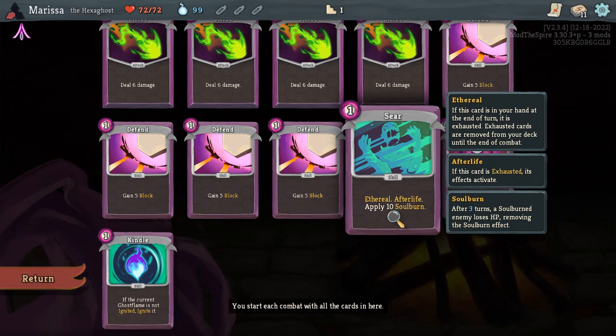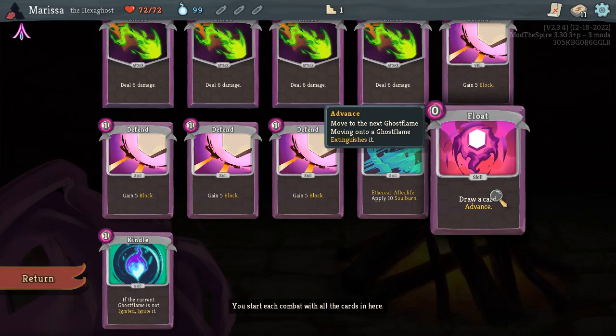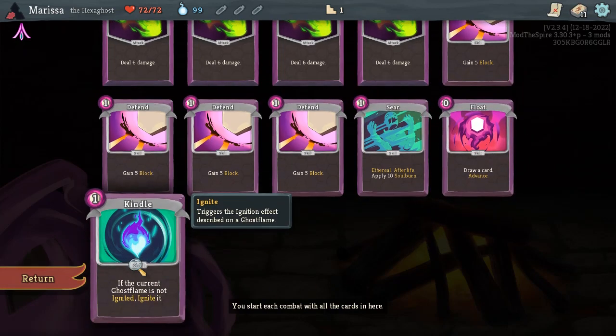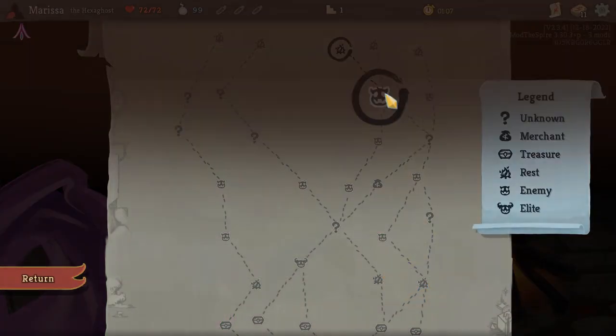Afterlife! If this card is exhausted, its effects activate — and apply 10 Soul Burn. After 3 turns, a Soul Burned enemy loses HP, removing the Soul Burn effect. I don't really understand how that works, but it'll probably be explained. Draw a card. Advance — move to the next Ghost Flame. Moving onto a Ghost Flame extinguishes it. If the current Ghost Flame is not ignited, ignite it. I don't understand what any of that means.